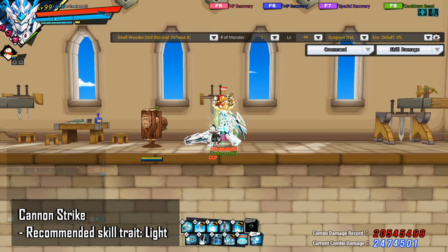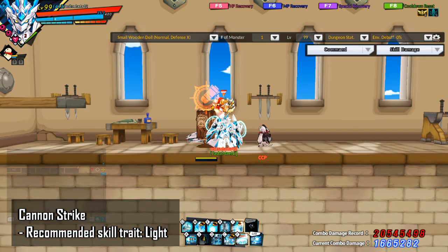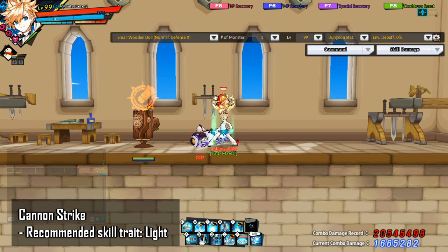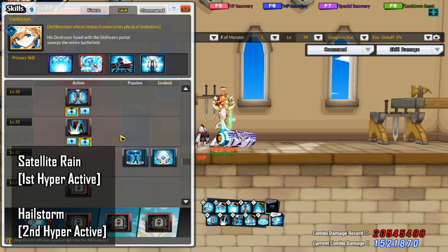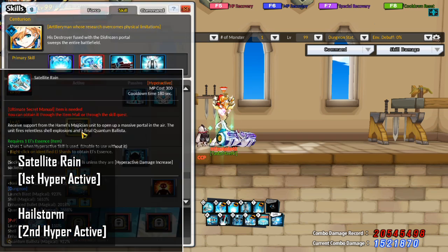The next skill I want to talk about is Cannon Strike. The recommended skill trait is Light. You will reload all cannonballs and enhance cannonballs. You go into Siege Shelling mode after using this skill. Due to the Commander Tactics passive, enemies hit by the skill will be marked with the Commander's debuff. As for Centurion's hyperactives, his second hyperactive is generally better than his first hyperactive.